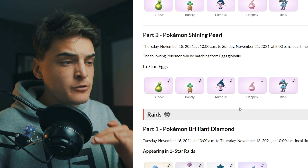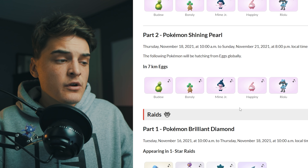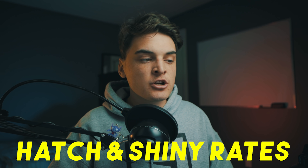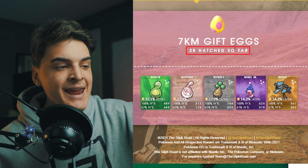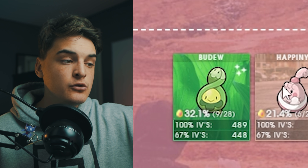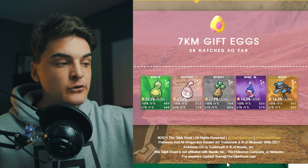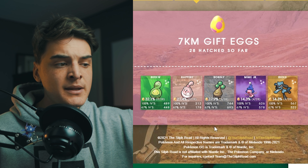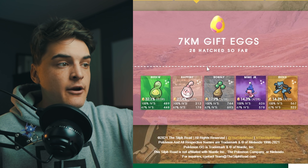Eggs for this part of the event are the same. Looking at actual hatch rates from Silph Road data — 28 eggs hatched: nine Bidoof, six Happiny, five Bonsly, four Mime Jr., and four Riolu. So Bidoof and Happiny are the most common, Bonsly is in the middle, and Mime Jr. and Riolu are the most rare.